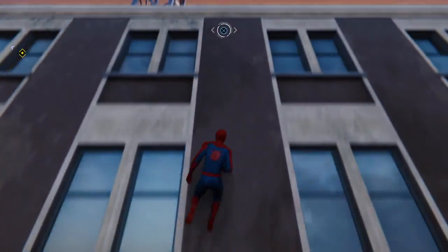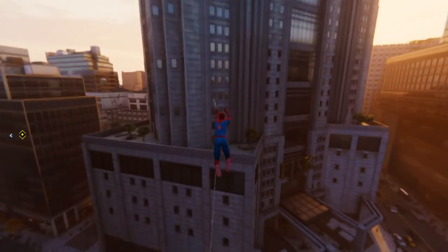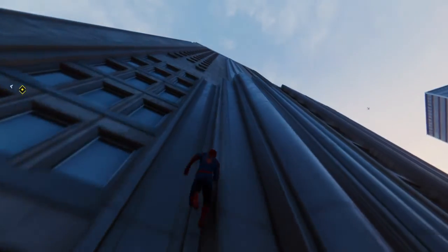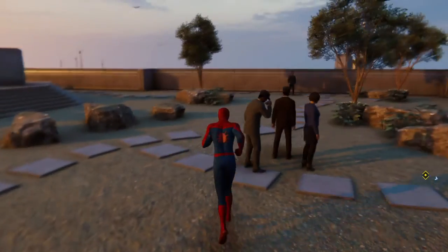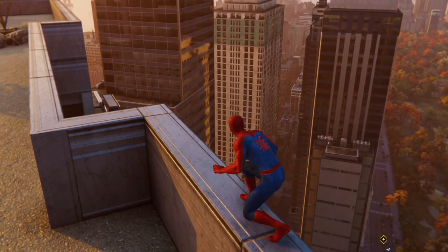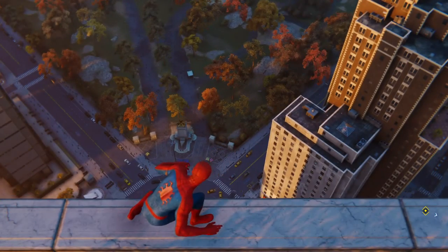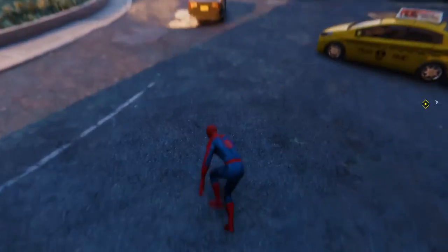To slingshot yourself over a building, as long as you see that X prompt, you can do it. If you're perching and you go to walk, you can't go back to perching — this is kind of like a stealth walk — unless you're walking normally, then you can perch with L3. I want to show you the dive: if you hold L3 when you jump off, he'll dive. The faster he dives, the farther he'll swing.